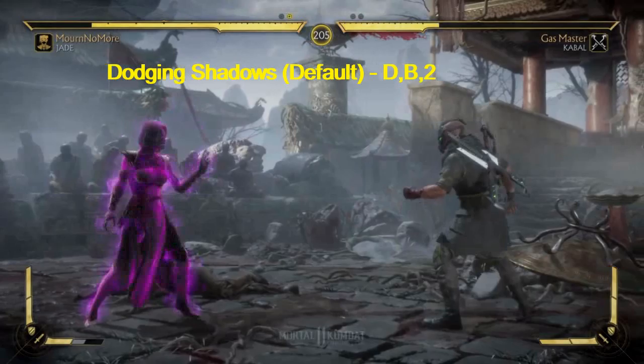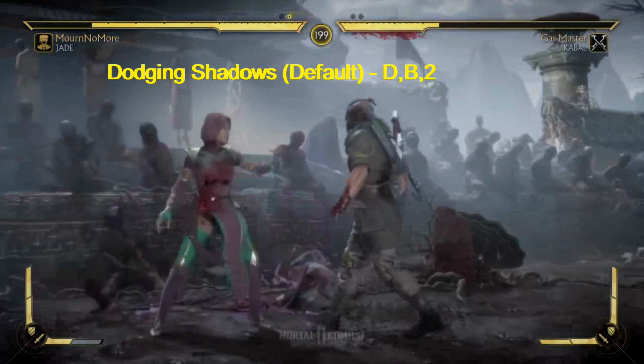Dodging Shadows — down back two. This will allow projectiles to go through you. Very important.